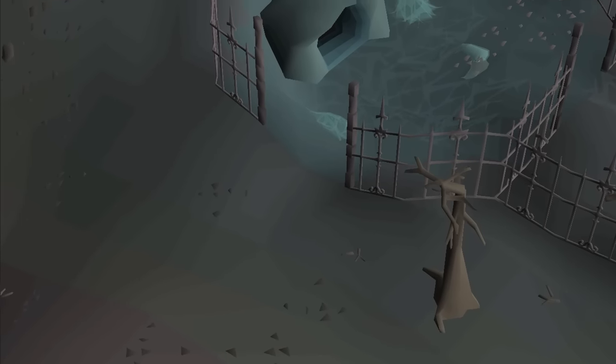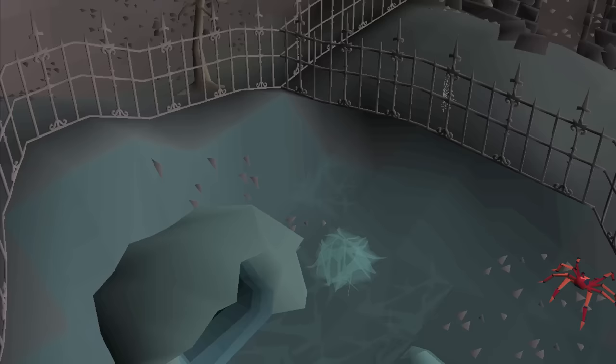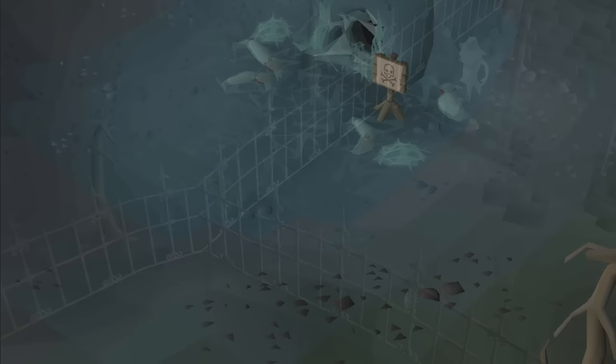Hello everyone. The Wilderness Update has been out for quite a while now and I feel like I finally have a good grasp on how to kill Spindle, or Venonatus. It's one of those bosses where if you don't know what you're doing, it's really difficult and annoying, but I'm going to show you some tips and tricks that make it brain dead easy. This is a Mr. Mail guide, so do not watch this if you want to be super efficient and get the most kills per hour. I just want to show you how to effectively kill the boss.